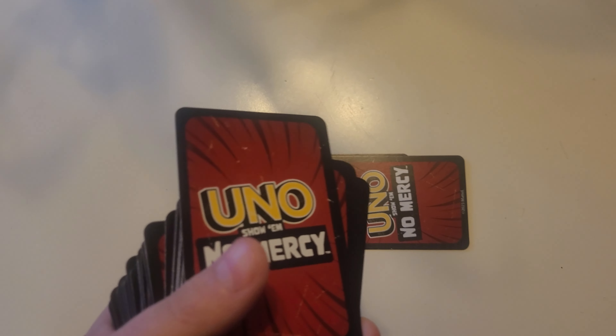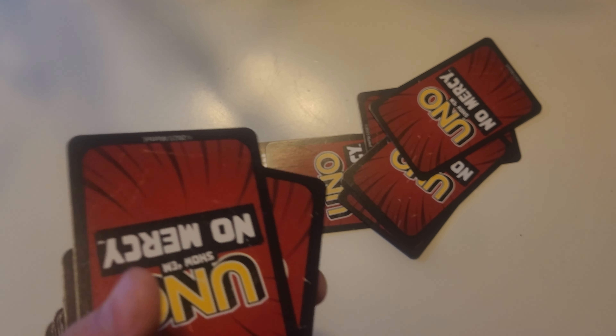Monopoly Cheaters Edition - How to Play. The object of the game is to cheat to get ahead fast and to try to catch other players cheating, as you try to collect the most properties and money. The game ends when all the properties have been purchased and each player has made it back to go. Then the player with the most cash wins.